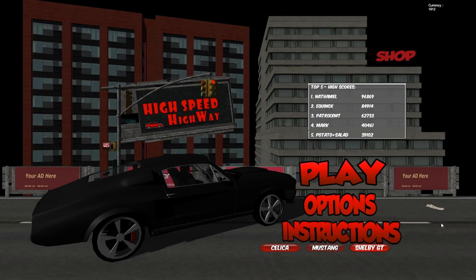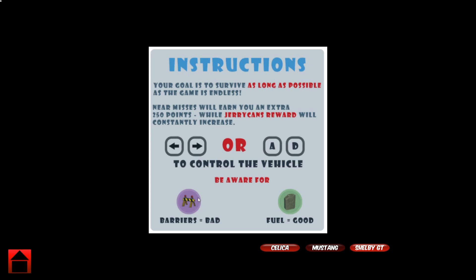In this video demonstration I will be using the Mustang for this run. This is the instructions screen where all of the controls are explained. There is the fuel, which obviously increases the timer left for the player. There are also barriers — if the player's vehicle hits one, they will crash. With near misses you can get an extra 250 points and also increase the timer left.